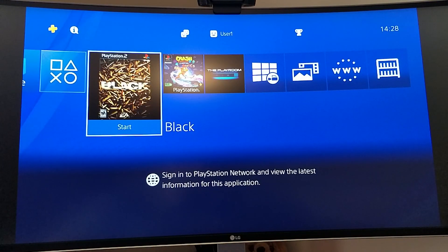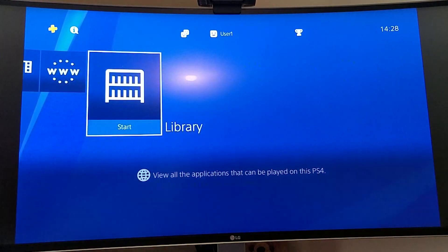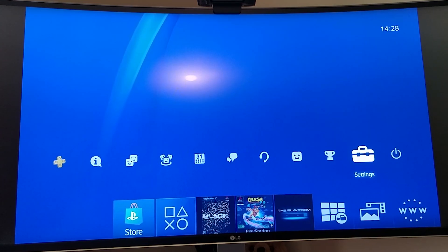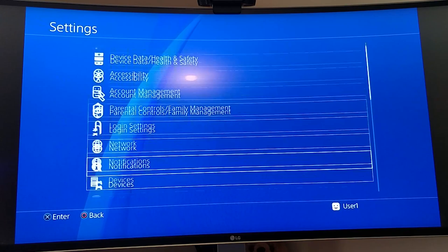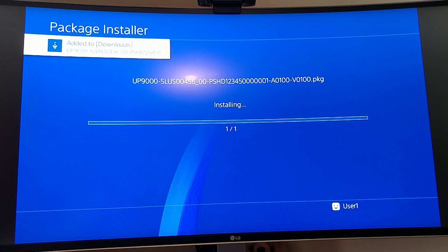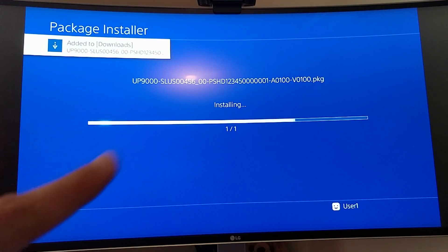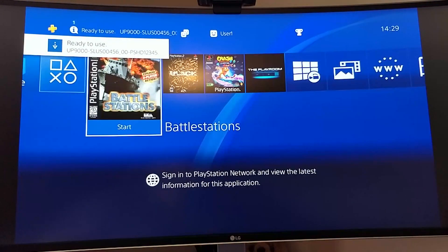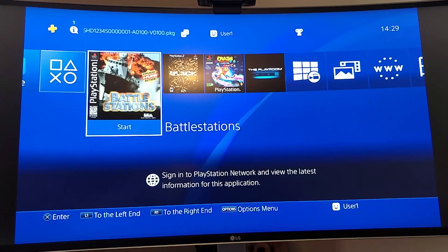Now that we've converted our PlayStation 1 game to a PKG and put it on the USB stick, plug it into your PlayStation 4 — either port is fine. This assumes you've already done the jailbreak. Go to Settings, and you'll have the Debug Settings option. Go to Game Package Installer. Click the package, add it to download, and the installation is quick. It should then say Ready to Use.